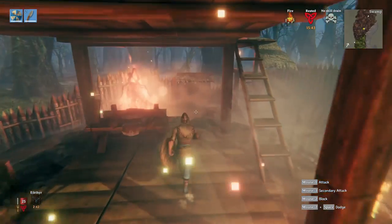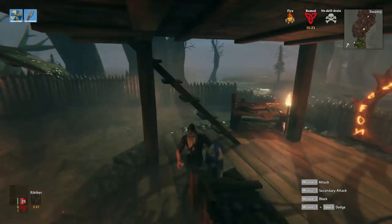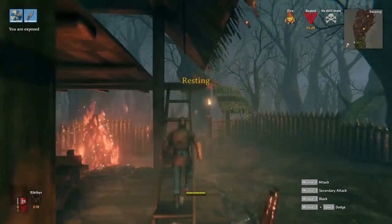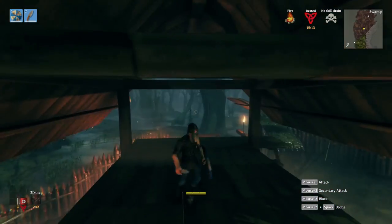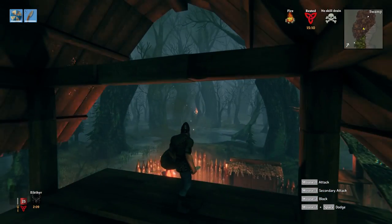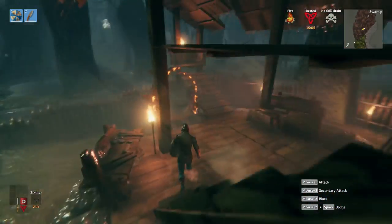My last base so far is this swamp outpost. This is built over one of those big flooded wells. Got a palisade wall around the outside, which is very handy for keeping out the slimes — or blobs, whatever they are. This is where I'm hopefully going to be able to get some iron and move on to the next stage, but I haven't got that yet.